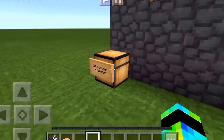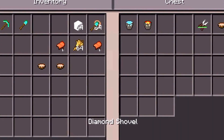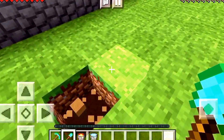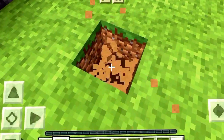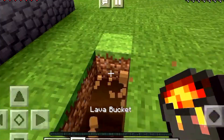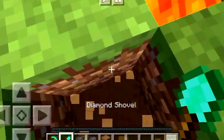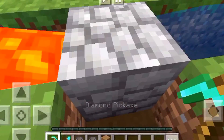Over here we have a cobblestone generator. If you don't know how to make one, it's pretty simple — all you need is mainly lava and a tool. Dig two down, dig one here, one here, place the water in this one, place the lava in this one. I like to dig a little hole right here, and then you can mine this slot and it turns into cobblestone.